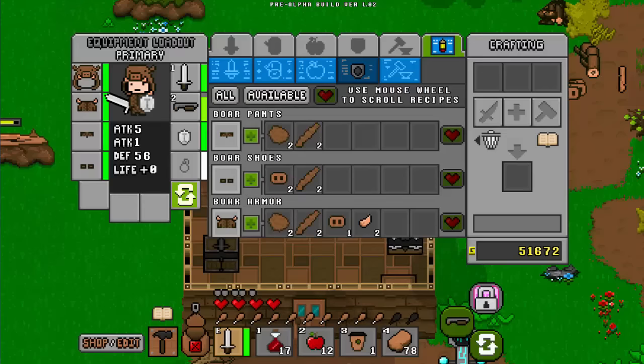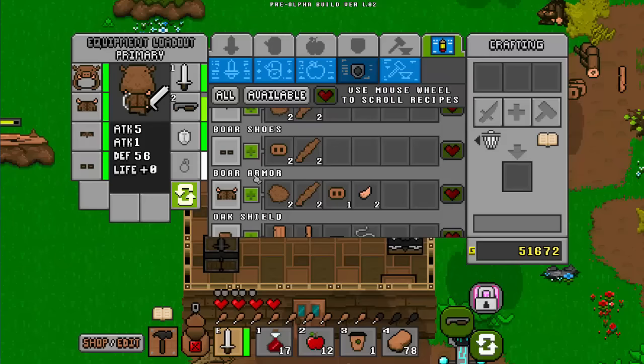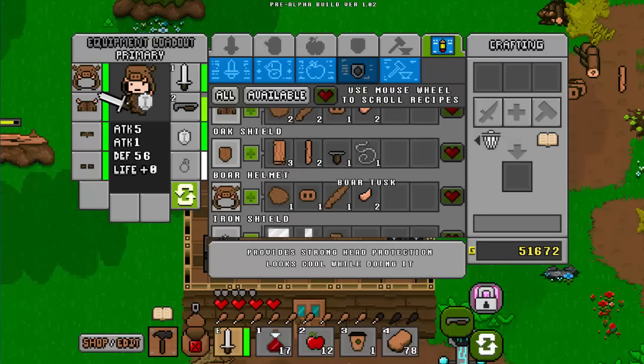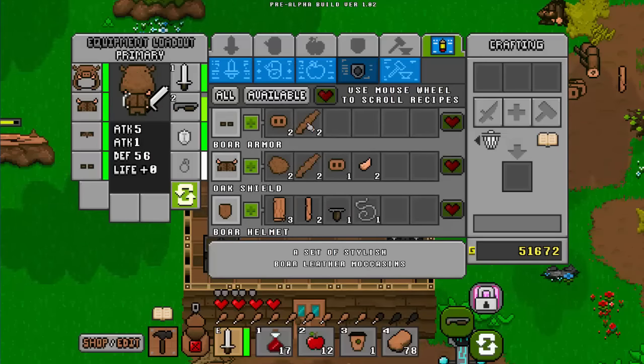If you don't have the recipes for any of these things, fret not, I have them all here. For the armor: the boarish pants are just two boar skins and two straps. The shoes: two snouts, two straps. The armor is two skin, two strap, one snout, two tusk. And the helmet: one skin, one snout, one strap, and two tusks. If that was too fast, feel free to pause the video and check them all out.